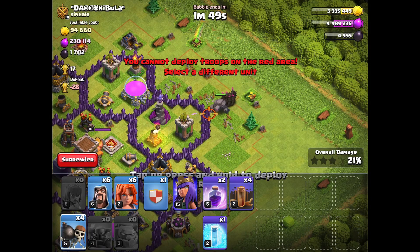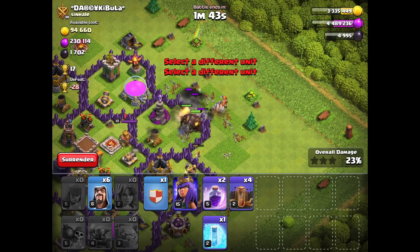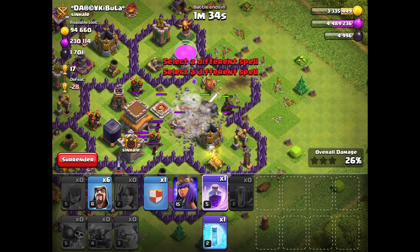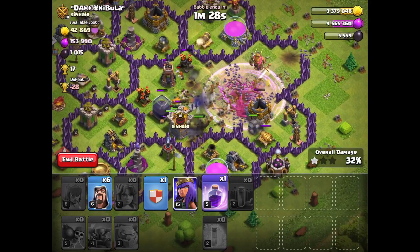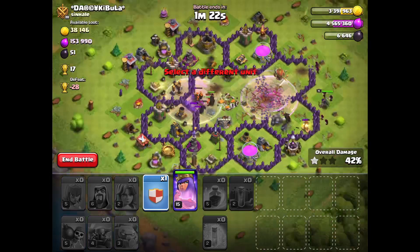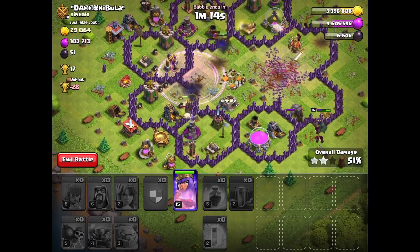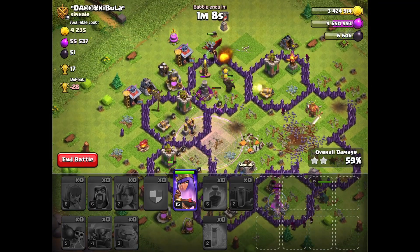Golem, PEKKA, wall breakers, Valkyries - oh, did my wall breakers just die? Okay, okay. Quad quake here. Rage, freeze - I want to get through these as quick as we can. I forgot to put down my wizards and queen! Let's put down the CC dragon. I think I got this triple, but you can never know, you know what I mean.